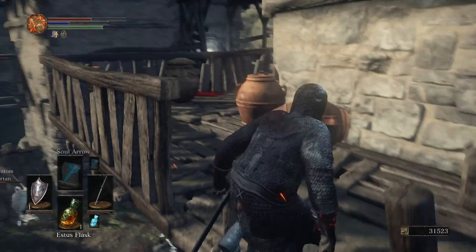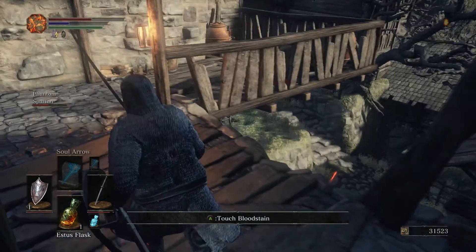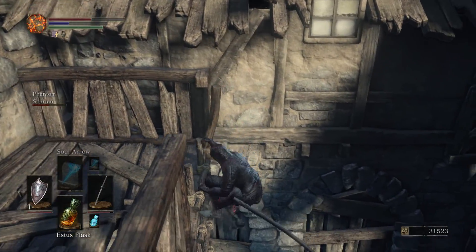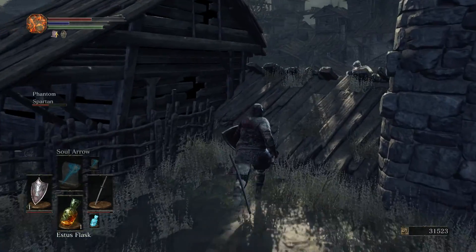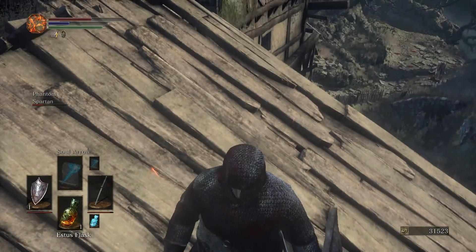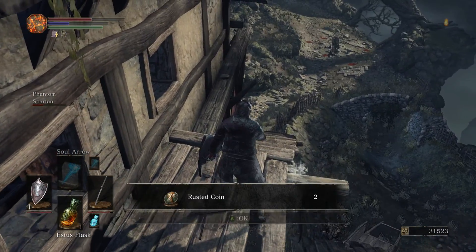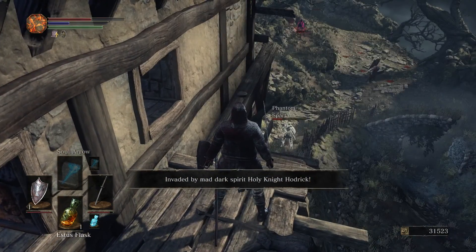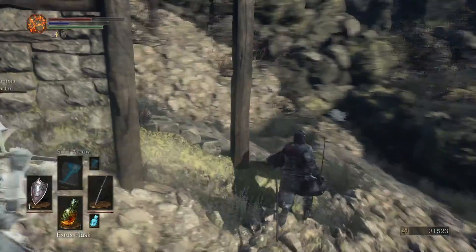Go back up the ladder and collect anything you want — there's one item over here, another titanite shard. You can jump off or go back down the ladder; I'm not taking the extra damage. Then there's another item right there — all you have to do is sprint and jump and you'll land right there. It's a rusted coin, which is really good late game, very very good.